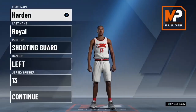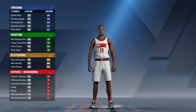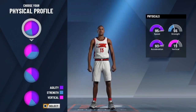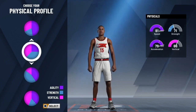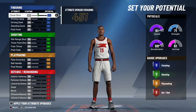Here we are in the My Player Builder. This is pretty much what y'all want: position shooting guard, left-handed, jersey number 13 — cause you know what I'm saying, you're gonna be James Harden in this thing. You wanna go to the pie chart with the most playmaking of course. Now I did the research, so I'm a lot more informed. Depending on how high you make your weight, your speed with ball isn't affected. I don't care how fast I am without the ball, just with it. I prefer the one with more strength cause more strength equals more blow-bys.